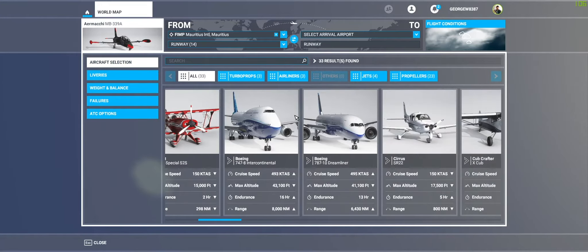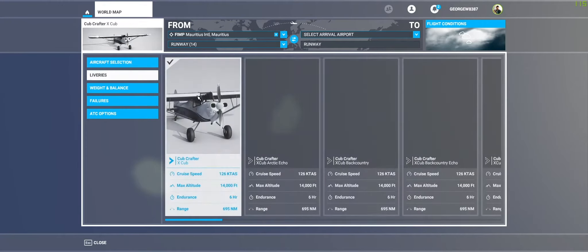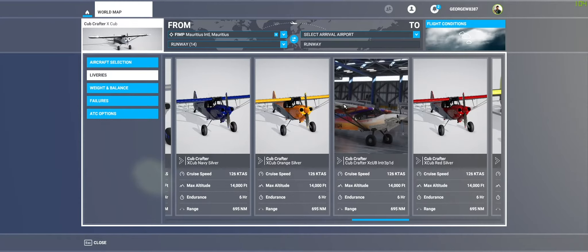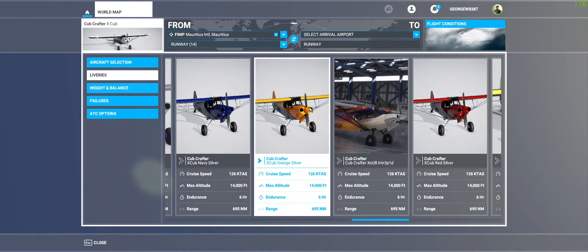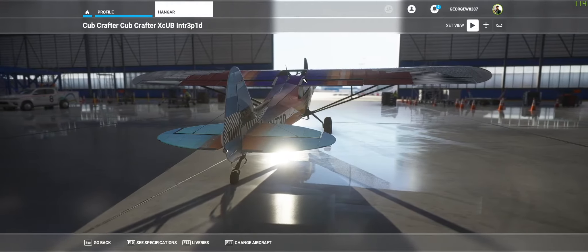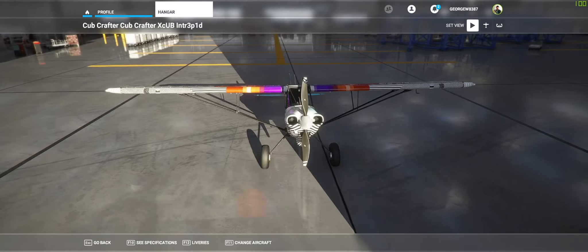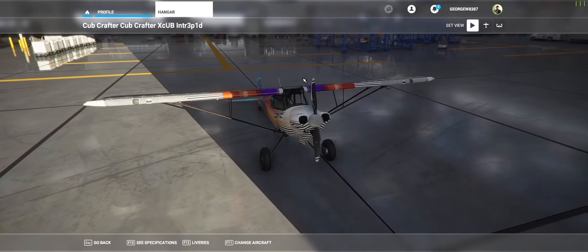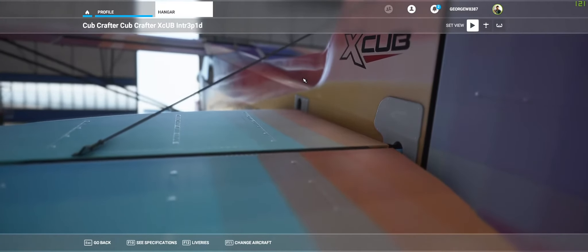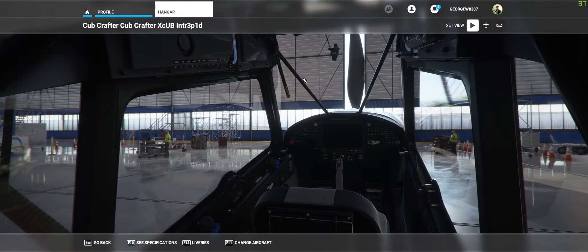Let's delve into these liveries. A lot of these planes have some really nice liveries, but the X Cub just gets so many nice liveries. Everyone loves the X Cub — it's just a nice plane. You get to see lots of stuff, it's chilled. Now this is what I'm talking about. Let's choose that livery. Look at that — that is awesome. From a design side of stuff, the colors — it's just super 80s, you know, mixed in with a little bit of current design trendiness. That's cool. This is my favorite livery. I'll put a link in the description about where it's from and how to put it on. But it's just cool. Let's go flying.